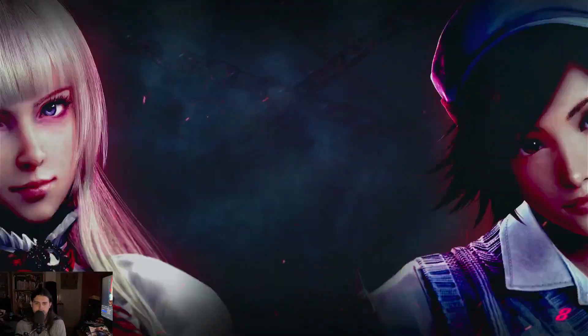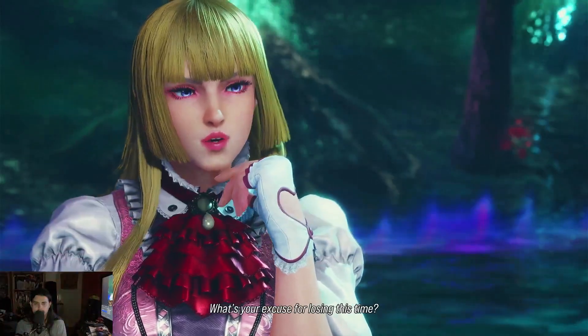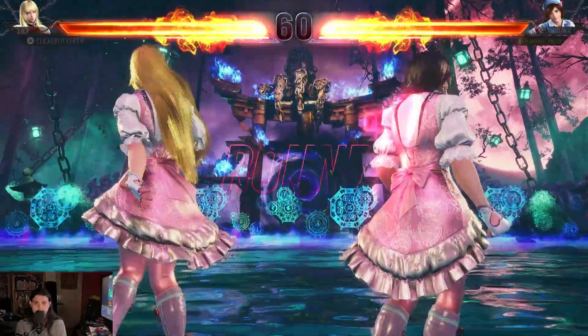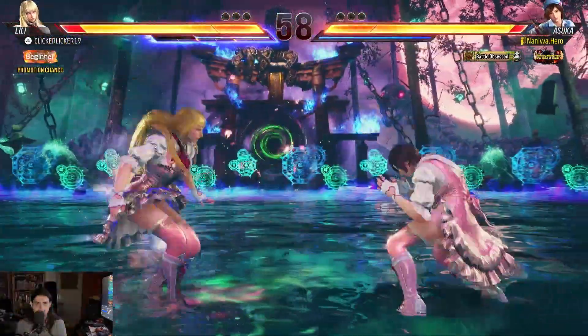So pretty much if you just activate heat straight away and use heat smash you should unlock it pretty much straight away, because the breakable floor is right beneath us. So let's try it out.